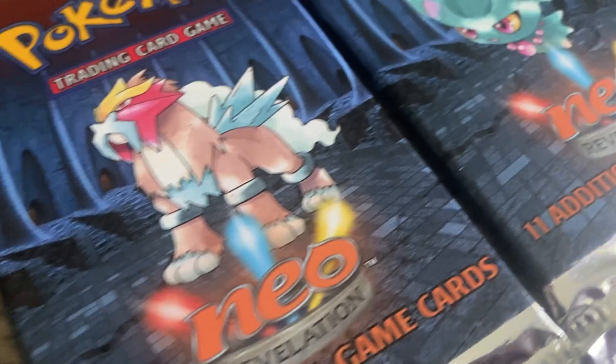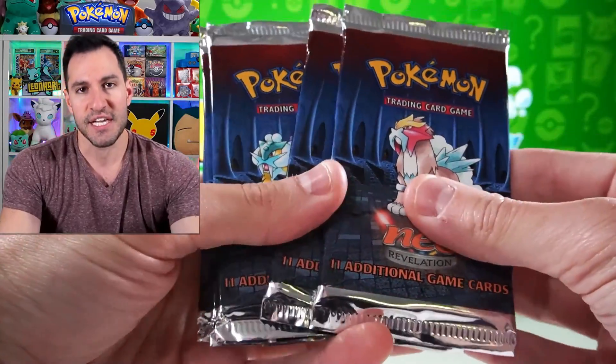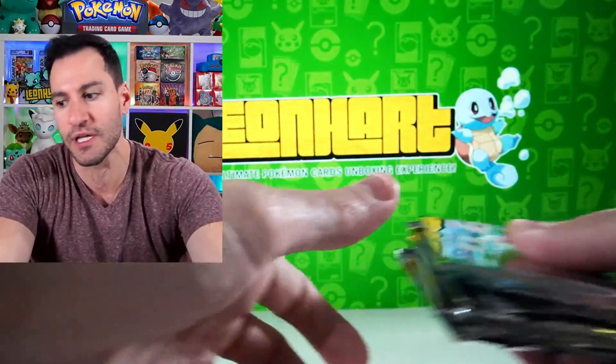What up Hard Squad! Today we're opening Neo Revelation packs in search of shining Pokémon once again. Last week we opened up light first edition Neo Destiny packs and we pulled a shining from one of the lighter packs. We also pulled a holographic which didn't really make sense, but for today's video we are opening up the following six Neo Revelation lighter packs because that is where our chances lie at pulling one, if not two, of the shinings.